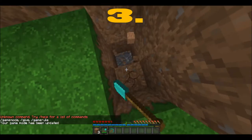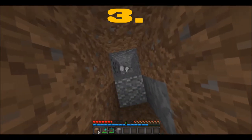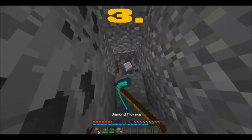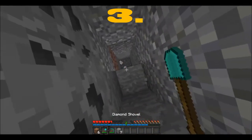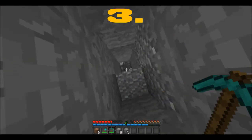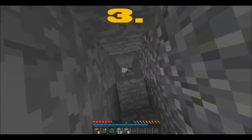Coming in at number 3 is a really old one. If you dig a two-width hole and on one side you just dig straight down like this, and the other side you stay up on, you'll never fall in lava because you always know what's under you. This is really old, but it's a real life hack to keep you safe when mining straight down.